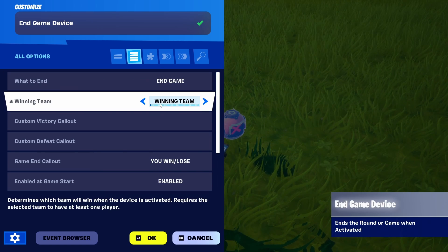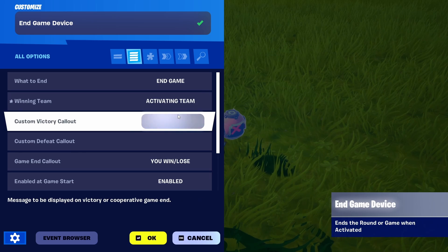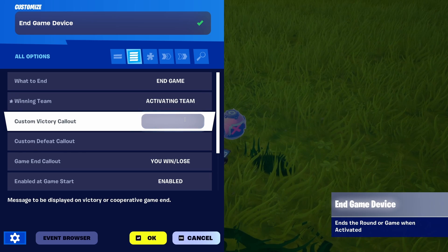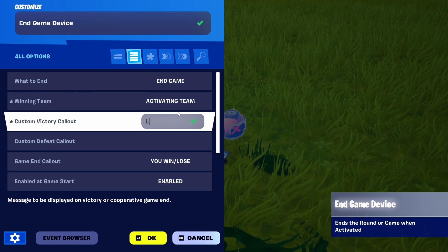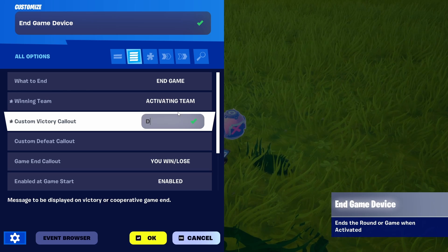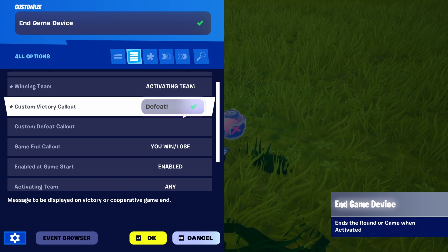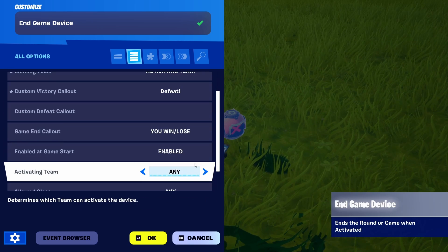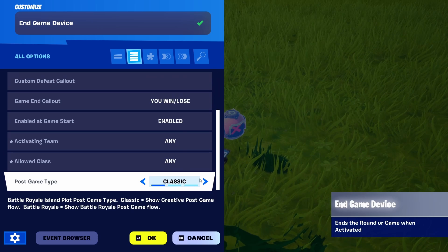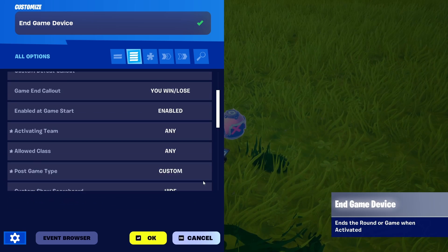We're going to keep end the game, select any team or activating team, and go for custom victory callout, which is going to be defeat. Then we're going to keep you win/you lose, enable it to start team, activating any allowed class. But this is the important part — post game type — we're going to go for custom.